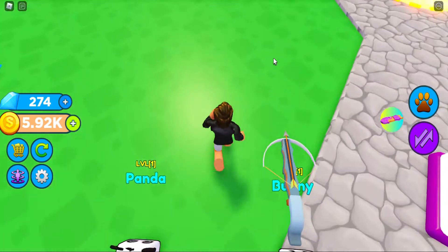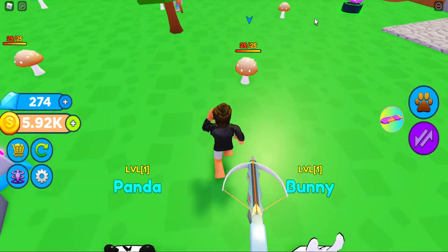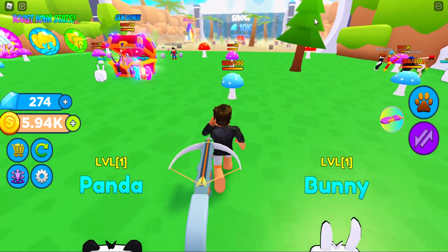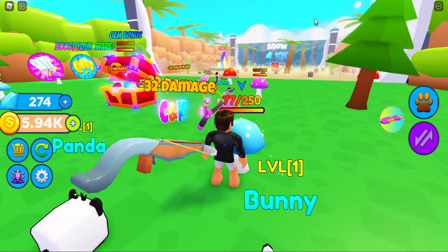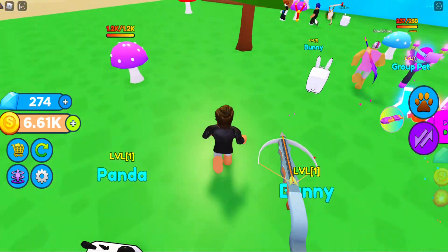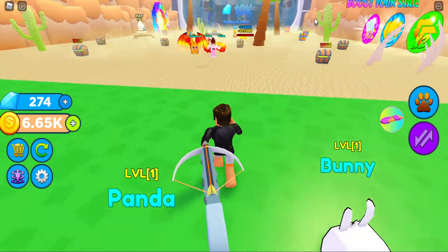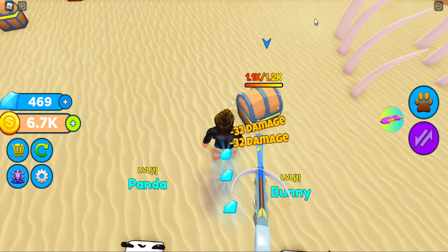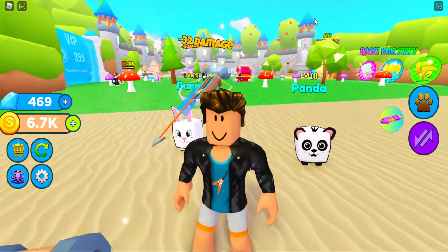We got a new crossbow - look at that, it looks cool! You can one-shot those. It does 32 damage, which is a pretty big upgrade. I've seen this group pet - tell me if you want me to join the group and get that pet.